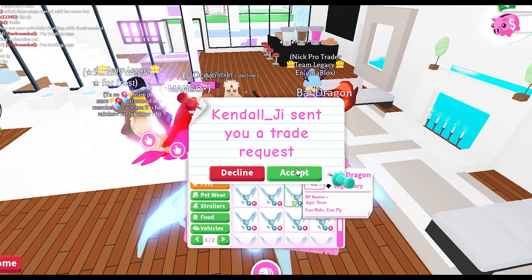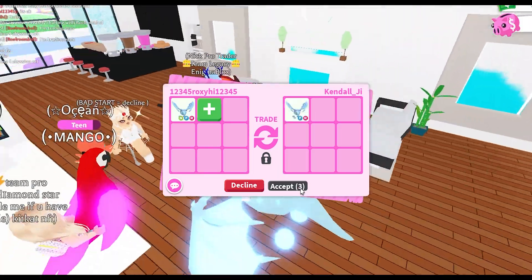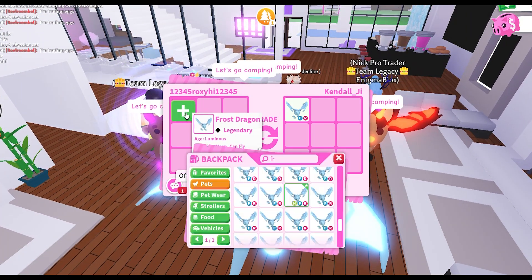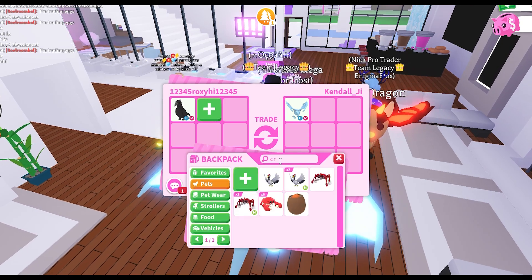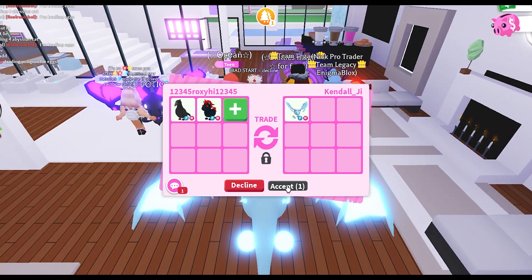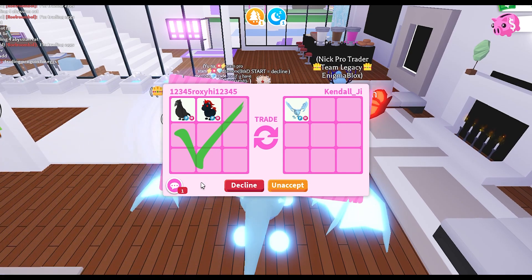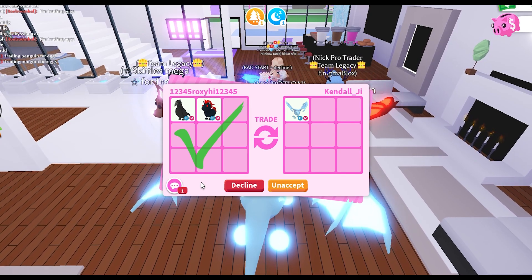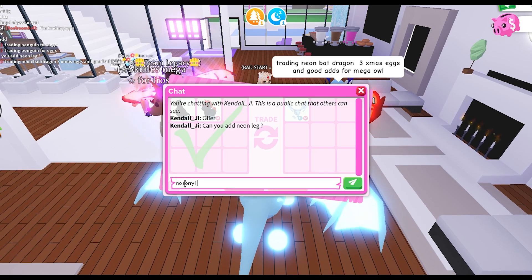A few more people have joined so it's busier now. We're trading Kendall underscore J I — they've added a fly ride frost dragon into the trade and I've added my neon. They said offer, so I'm going to offer a normal fly ride crow and then a normal fly ride evil unicorn for their normal fly ride frost. I'll accept and hopefully they like this.